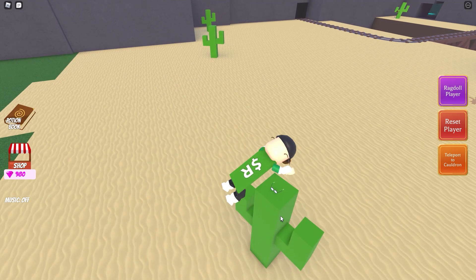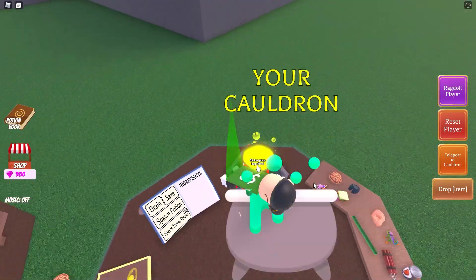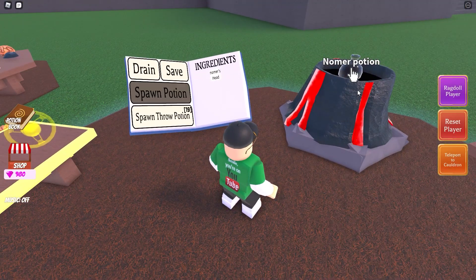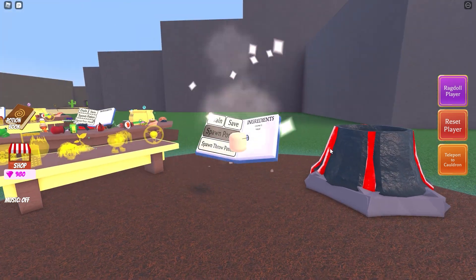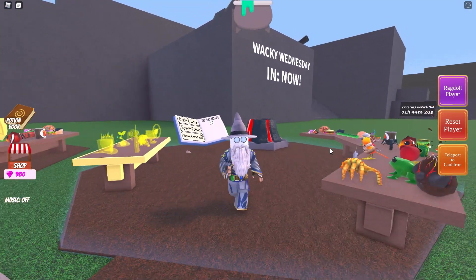First of all, one of the recent items: a pair of glasses on top of the first cactus in the desert area. This will give you a gnomer potion — a rather grand looking wizard. I quite like this one.